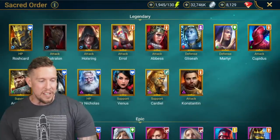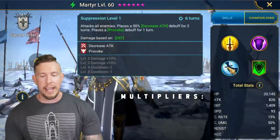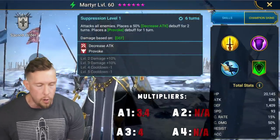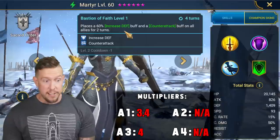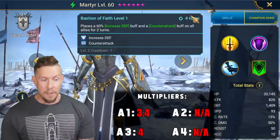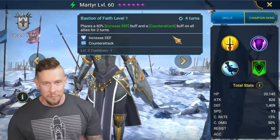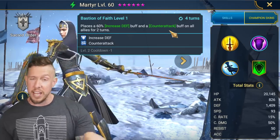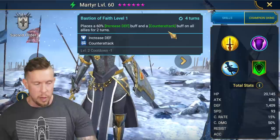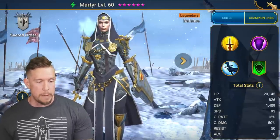Number 10 — we're moving into the top 10 here. I'm going to go with Martyr. Old school champion Martyr, on her A3 ability, has a 4x multiplier — attacks all enemies with decreased attack, also provoke. Then we have increased attack and counter attack on the three-turn cooldown A2, which is fantastic. Having increased defense or Iron Barago alongside a defensive base nuker who can deal some damage is a really, really powerful pairing.